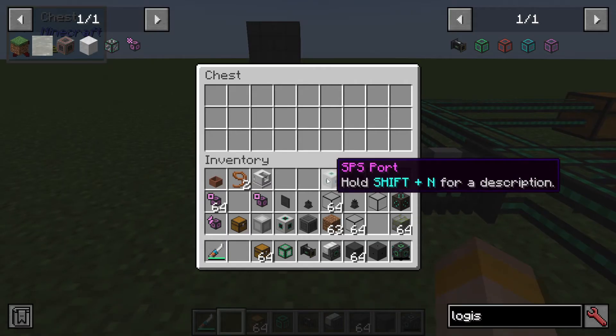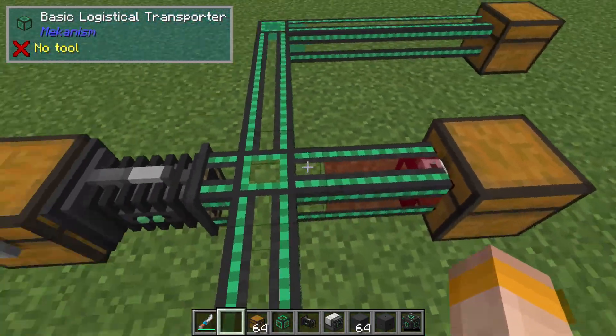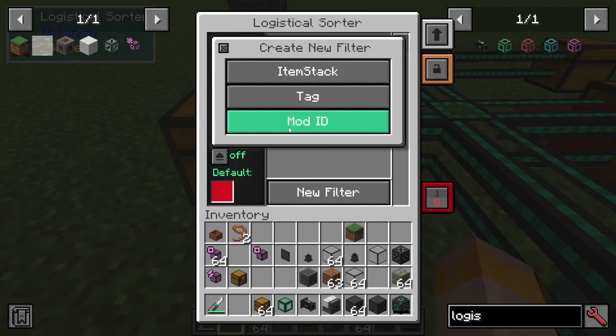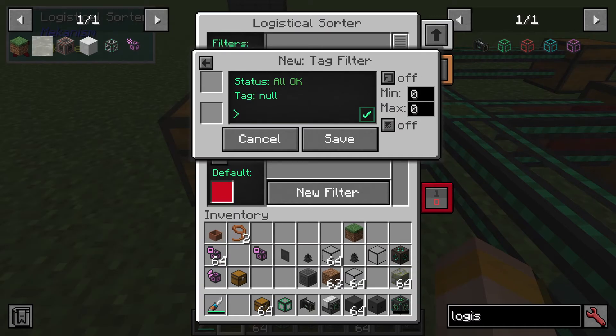If I put anything from Mekanism in — like the SPS port and various other items — you can see they're all going into the red chest because they are all from that mod's filter. And again, that's the Mod ID filter. We can also use tags to make filters as well.